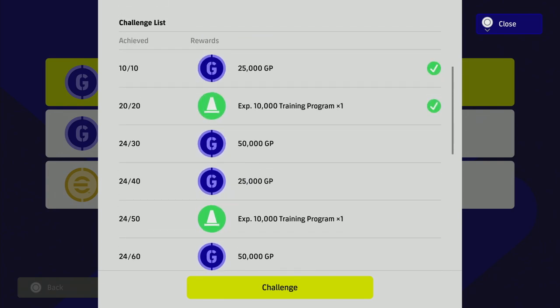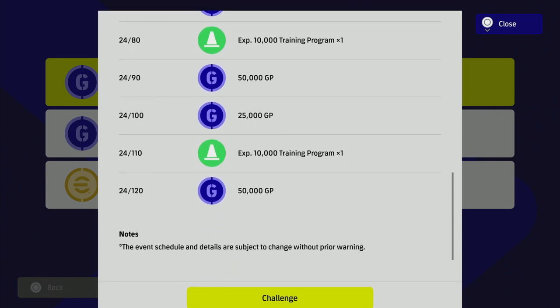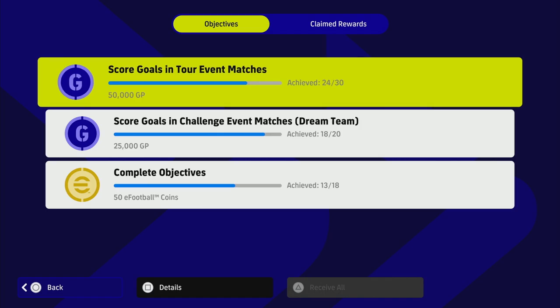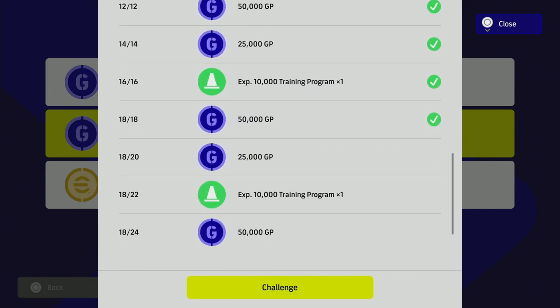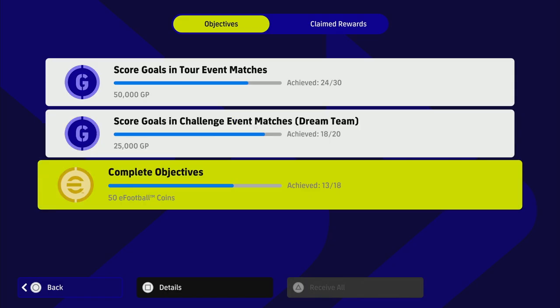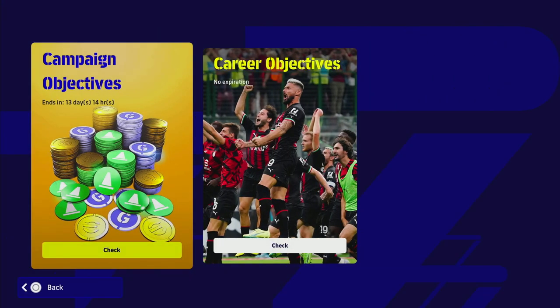There are some good prizes — straight away you're talking about another 300,000 GP and 30,000 trainer programs, and that's just for the tour events. In the challenge events there's more stuff too, and when you complete 18 objectives you get another 50 eFootball coins. For people wondering how to play this game free, just do all the campaigns — they do give you a lot.